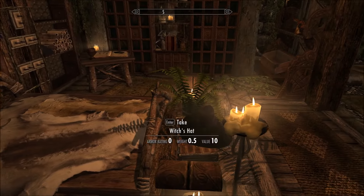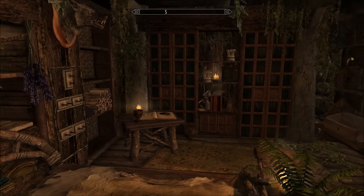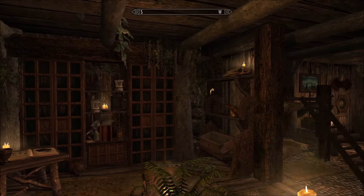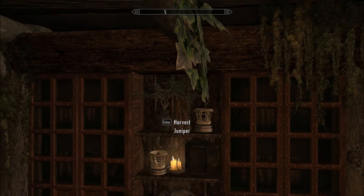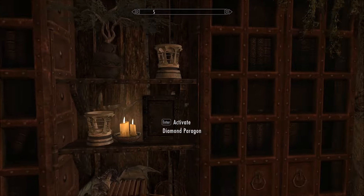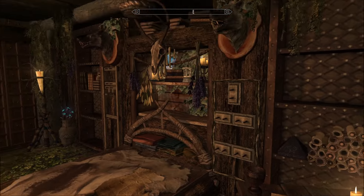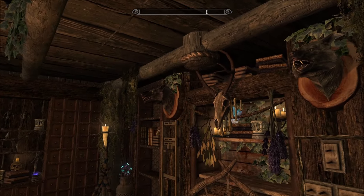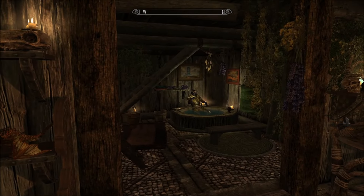Weapon rack right there. How cool is this? Bookcase, wardrobes, everything you could possibly need. And all this lovely ivy and moss everywhere. Claws, paragons — yeah this is super nice and beautifully decorated. I love all the colour. Not sure about the dead heads but that's probably just me.